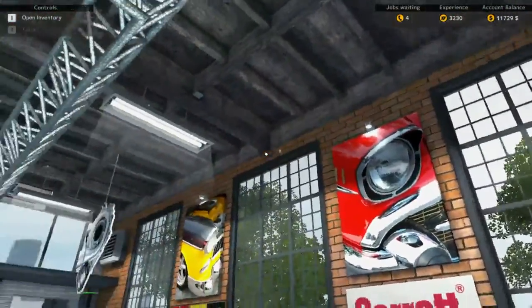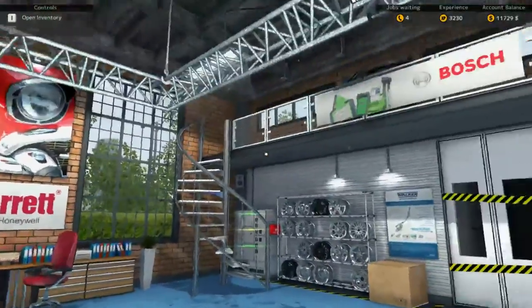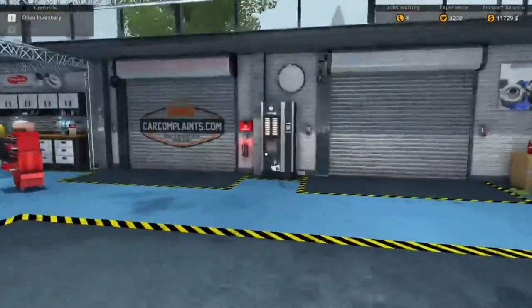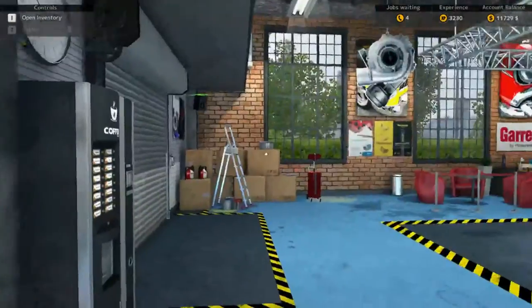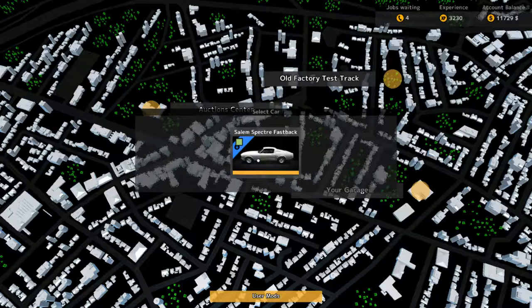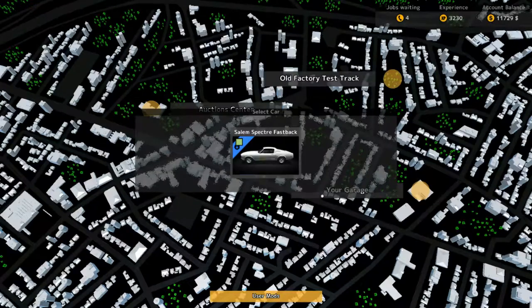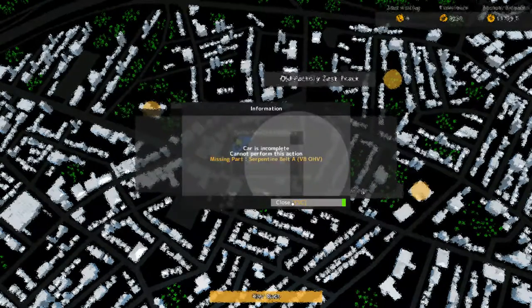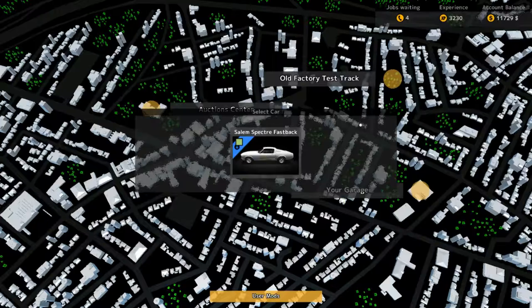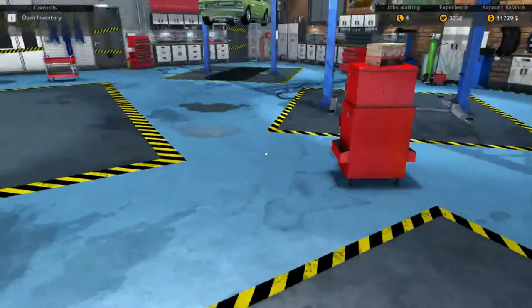Welcome back to another day of Car Mechanic Simulator 2015. Last time I found this exit and it goes to the old factory test track. The car isn't complete - you can't perform this task. What am I missing? A serpentine belt. Okay, how do I get out of this? Escape. Click on your garage - that's pretty cool.